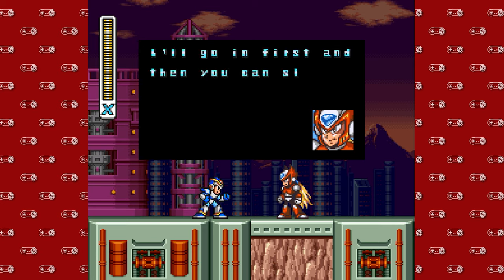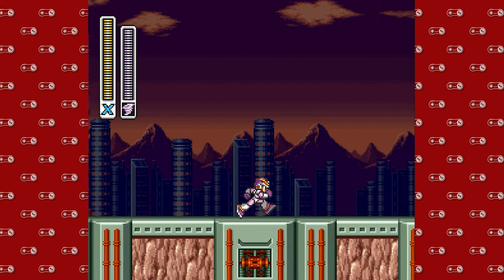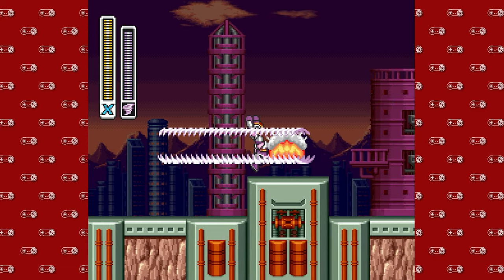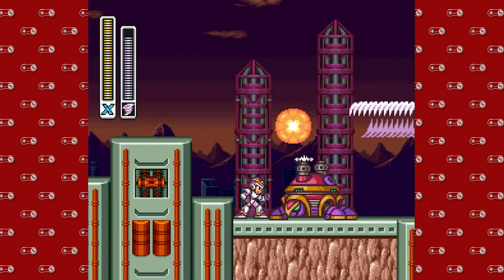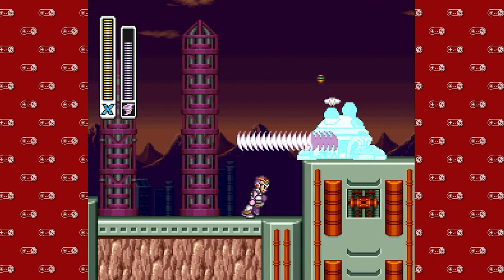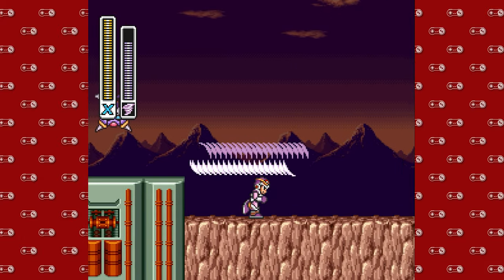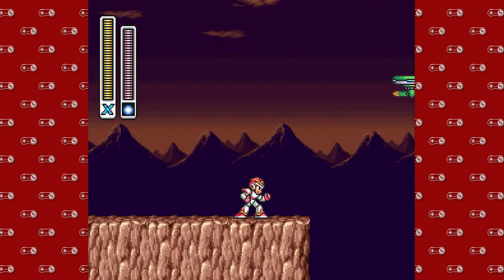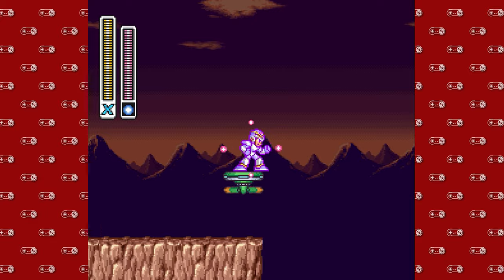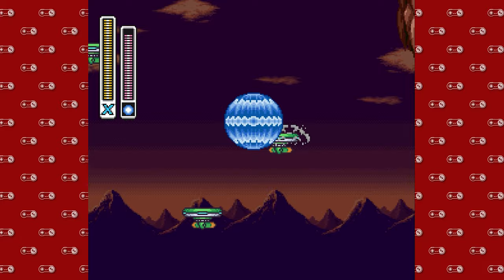This is the first half of the Sigma Fortress stages. We're being escorted in by none other than our buddy Zero, who's gonna run point for us, and we're gonna come into the back as we always like to do. In this episode we're gonna show off a few of the new fully charged weapons, which you can do now that we have the Super X Buster from Flame Mammoth.